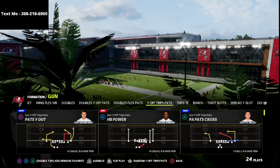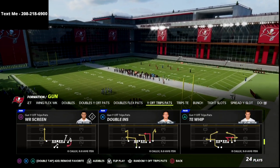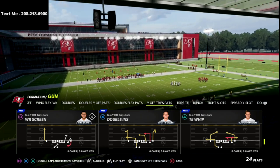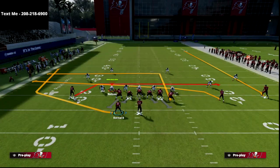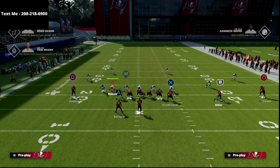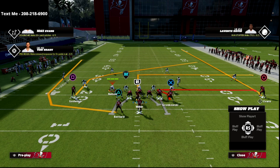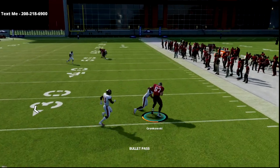Today we're going to talk about a sample play from the U-Trips formation, and that is the play Tight and Whip. I think the Tight and Whip is one of the better plays in the game for several different reasons. What I like to do on this play is put the R1 receiver on a smart routed in route or a smart routed out route on the right side. I fade the circle receiver, and then I put the triangle running back on a wheel. At the snap of the ball, your first read is going to be your high-low on the right, and this tight end whip route is really good.